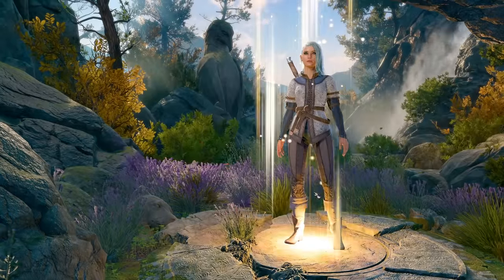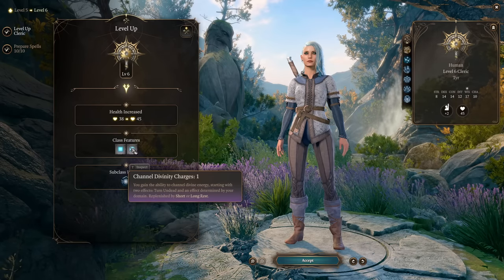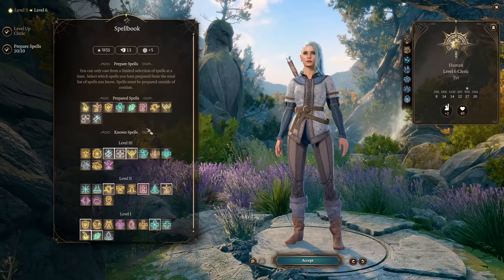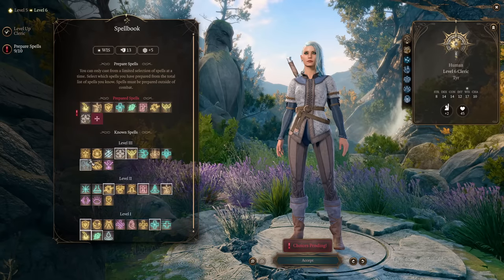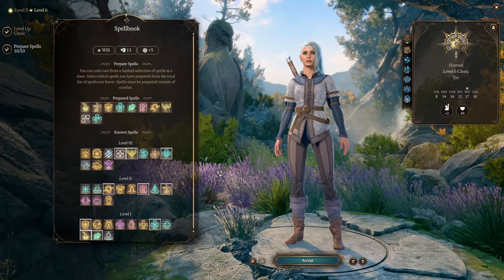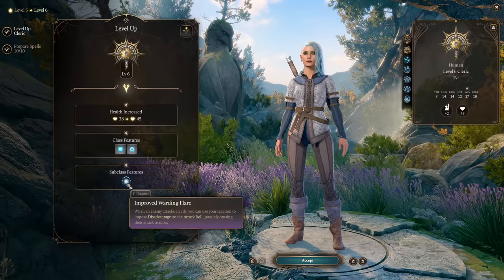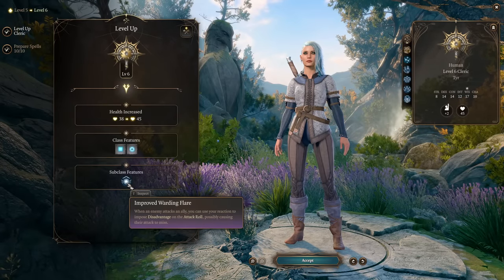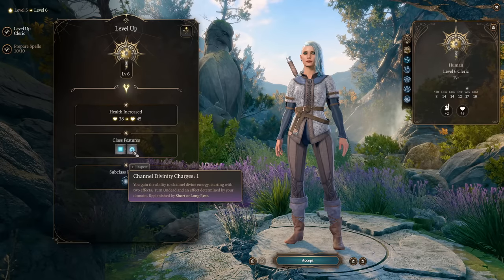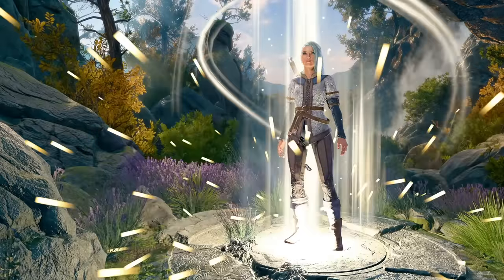At level 6 you gain Improved Warding Flare and an additional Divinity Charge plus more spell slots. More spell slots can be used however you like — for example, I like to use Revivify on teammates. Warding Flare isn't very strong, but it costs no spell slots — just Divinity Charges which recharge on a Short Rest — so it's nice to have.